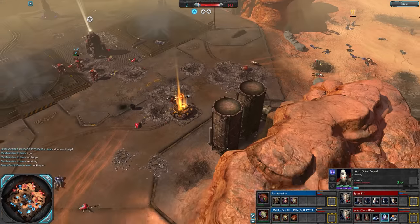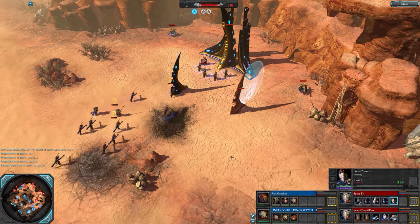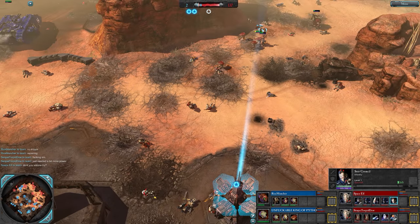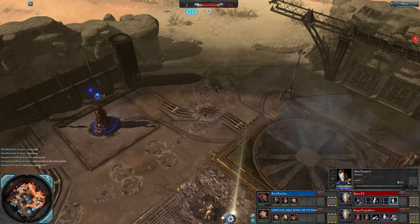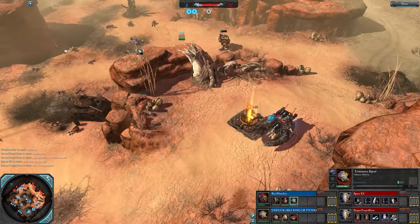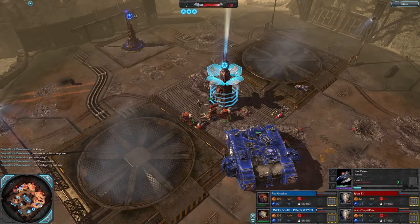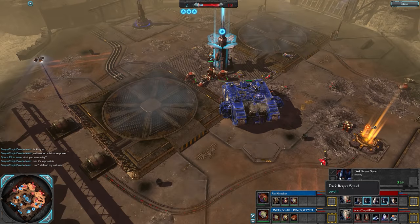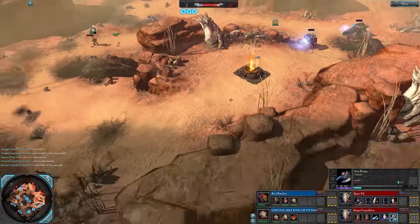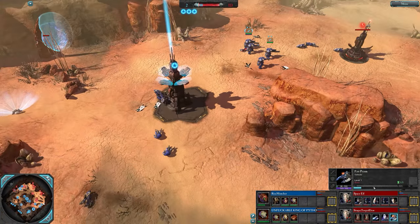Single cap now for the space marines, down to three units each. They have a seer council. Going to get a triple cap - need to do this quickly. Torpid maybe wants to - doesn't think it's possible though. Both warlocks are down but they have eldritches. Double dark creepers, seer council, fire prism - which might go down - fire prism lives. Torpid concedes, doesn't think he can hold the natural.